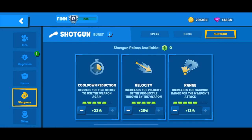Lastly, the point distribution for Finn's shotgun can be more lenient as there are plenty of points to fill in most of the attributes. I personally find that velocity can be very impactful for the shotgun, then evenly distributing between cooldown reduction and range as you please.